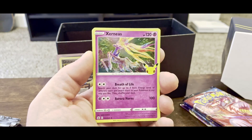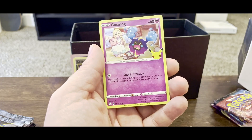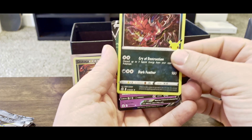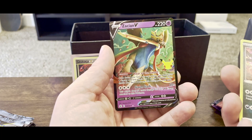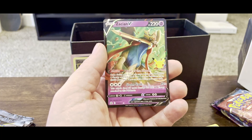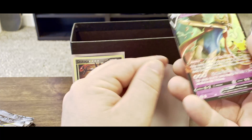We have a Xerneas — God, these Pokemon names. Cosmog. Eviolite. These are all Zacian V — that's a good little card. All these cards are holographic too, that's a dope thing. I'm gonna go ahead and put this guy in a sleeve, I'm pretty sure he's maybe worth something.